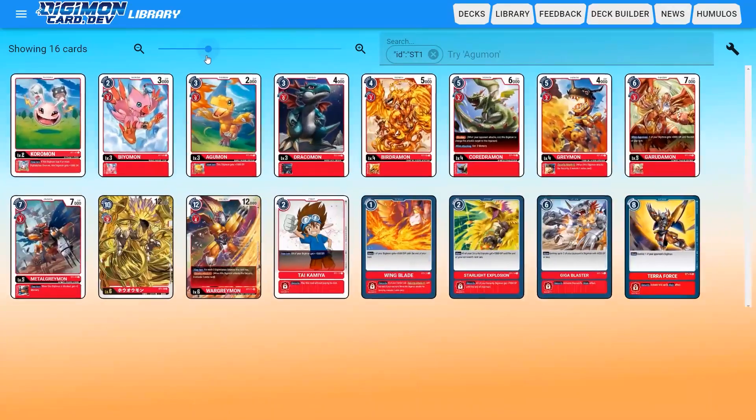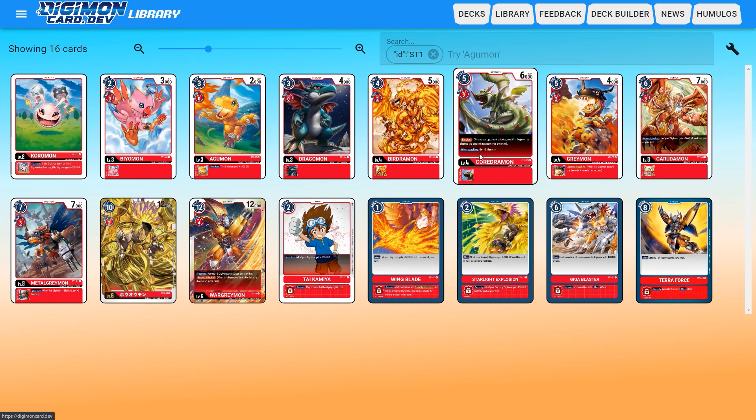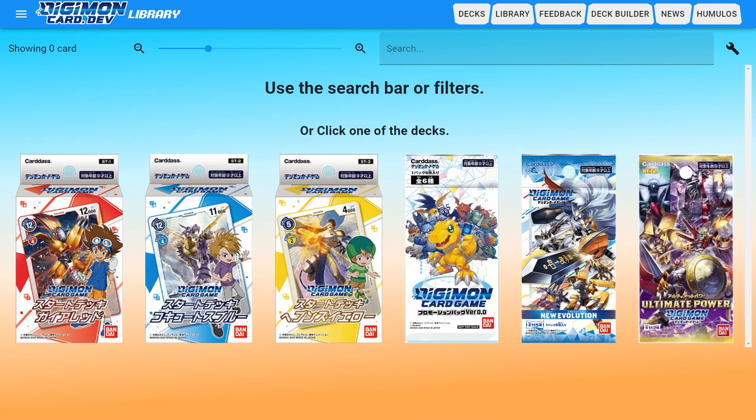I'm going to put it back to smaller for just the purposes of this video. You'll notice that since I clicked on this starter deck, there's now a filter in the search bar for ID ST1. That means the cards displaying all have that as part of their ID number. If we click on Birddramon here, we'll see ST1-05, meaning starter deck 1, card number 5. If we wanted to look at other cards, we could take that filter off and we're back at the different sets.